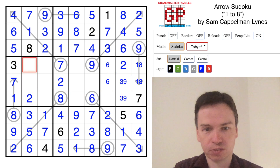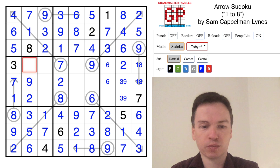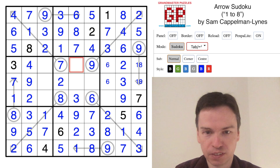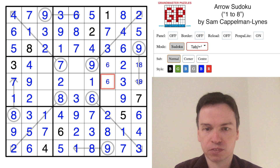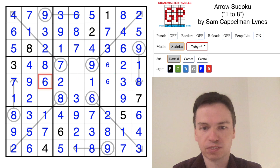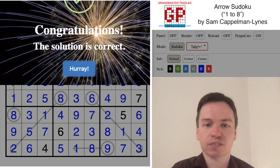This 2 now means we have 4, 9. So 9 below, 4 above, because of the 9 here. Puts in this 9, puts in this 3, puts in this 3. This is the last place for 1. Puts in a 1 and 8, puts another 8. We have 5 and 6 — this is 6 above, 5 below. 6, 5, 4. Put in the 4, put in the 5, and we finish the grid.